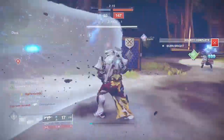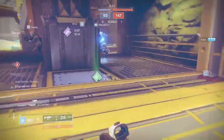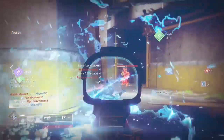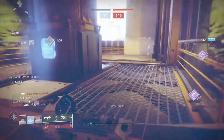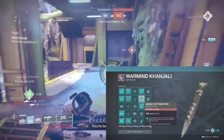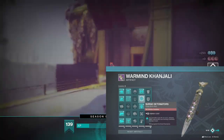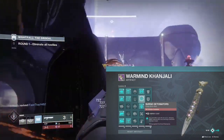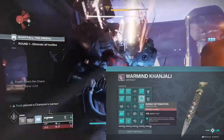Now on with the build. We are dipping our toes back into the seasonal artifact to bring you a strong anti-champion build. We've covered a lot of these in various builds lately but this is one we haven't touched. Surge Detonators is the seasonal artifact mod which costs 2 neutral energy. This chest armour mod allows arc grenades to cause disruption, delaying ability regeneration and lowering combatant damage output. This mod is strong against overload champions.